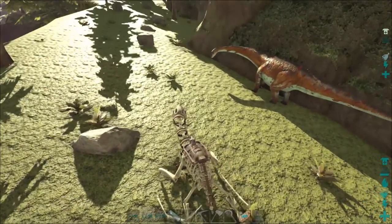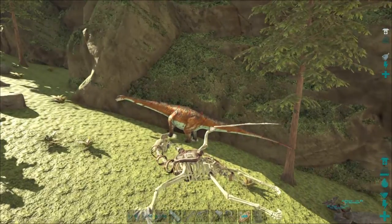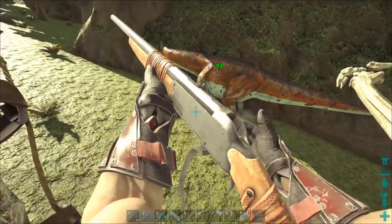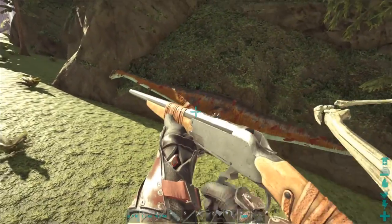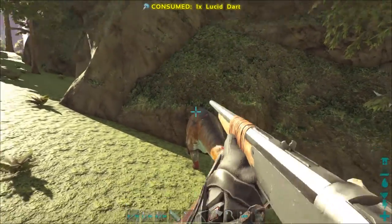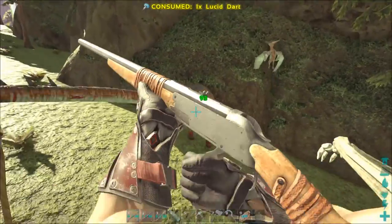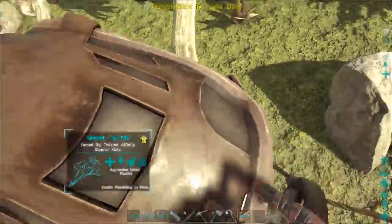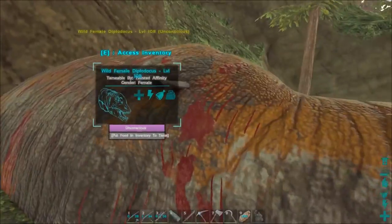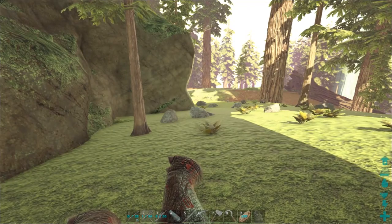Victim number three is a little bit bloody, but it is a 108 female, which is perfect. Cat found it for us — there's Cat right there. Let's go knock this sucker out. We should have more than enough kibble — I think we've got 29 left. I think the other one needed 15, so this shouldn't need that many more than that. Maybe one more dart should do it, and it's done. I'm gonna throw kibble on this one and then go sit with our higher-level guy and hope he doesn't get eaten.